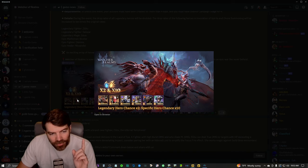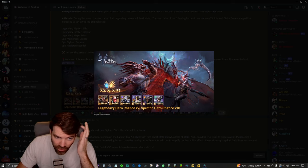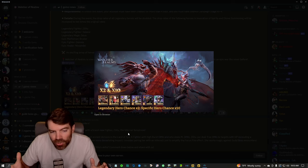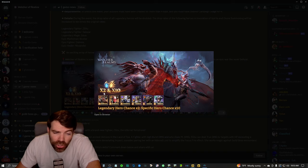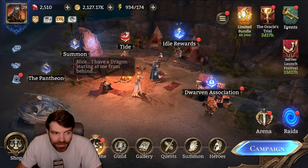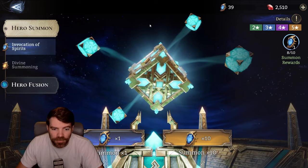Two times rate up for legendaries. I've seen people say don't summon on this banner, and you are on something if you're saying that — because you should 1,000% be summoning on this banner. It's a 10x event for these heroes, most of whom are really good. These two on the left are apparently some of the best heroes in the game, and this healer is really good too. Two-thirds of the legendaries are extremely good S-tier legendaries, and it's a double legendary summon event. You get a ridiculous amount of summons for free — I got 40 here and I think I bought maybe one or two packs.